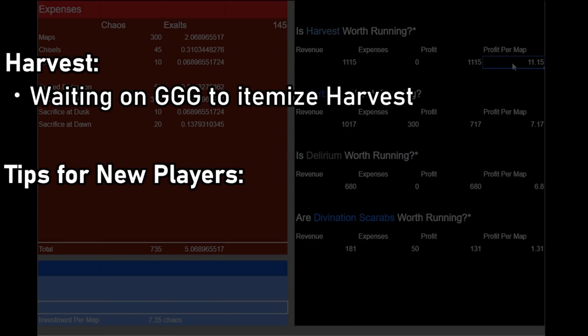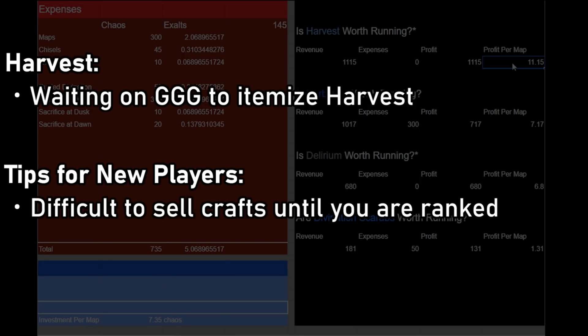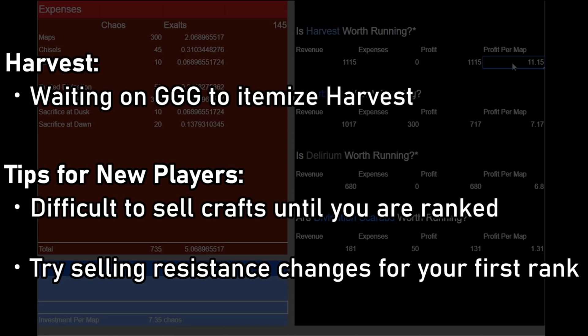One tip I can give to new players just beginning to use TFT is that starting off, selling crafts can be a little difficult. However, once you've sold a total of 20 crafts, you unlock a trusted rank, and your crafts will start to fly off the shelf. To get those initial crafts, try selling resistance changes for 5-10 chaos each, or even free for vouchers, as often times players will need these crafts to balance their resistances and the items they're crafting on are relatively inexpensive, so they're willing to take a risk on an unranked player.